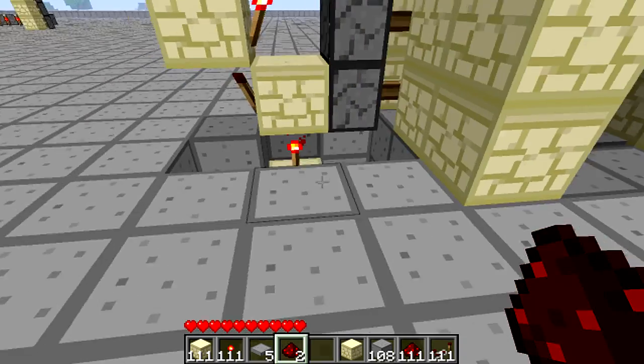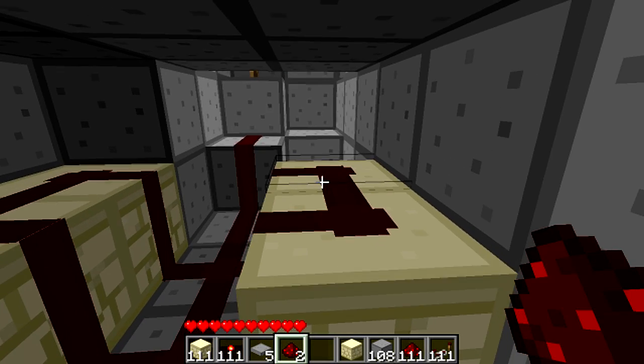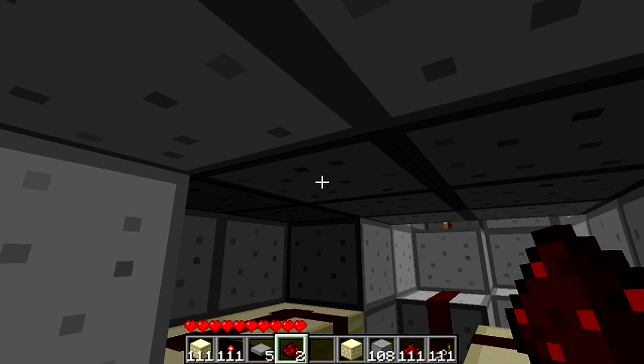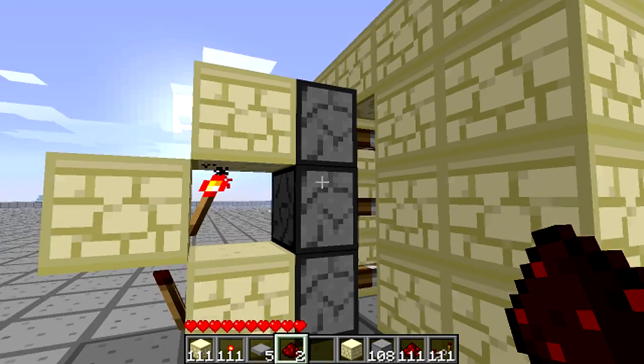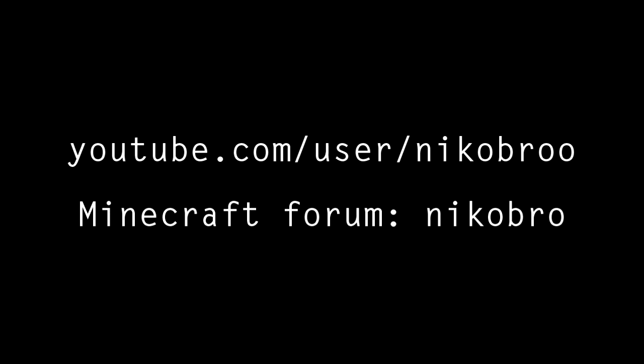Really simple. I'll show you how it works for those of you who are interested. These are directly underneath the pressure plates. The door closes here. And these three pistons push the blocks, as obviously you can see. It's very simple. Thank you for watching.